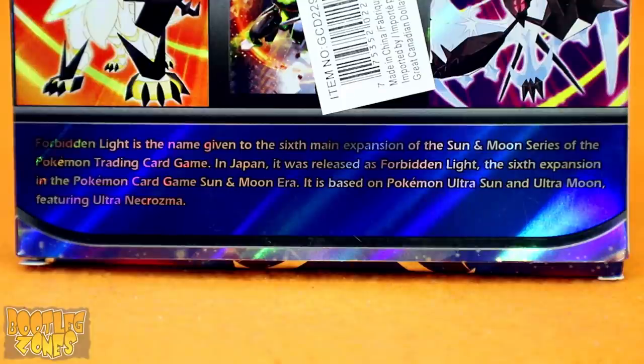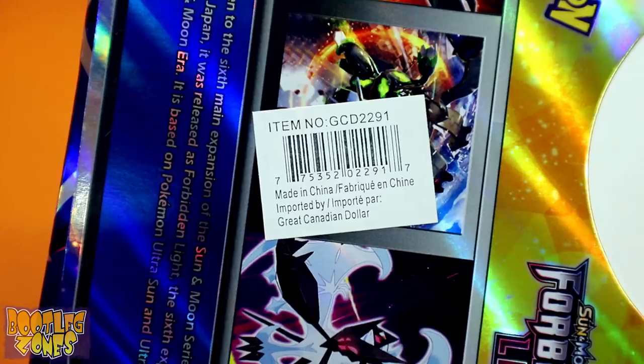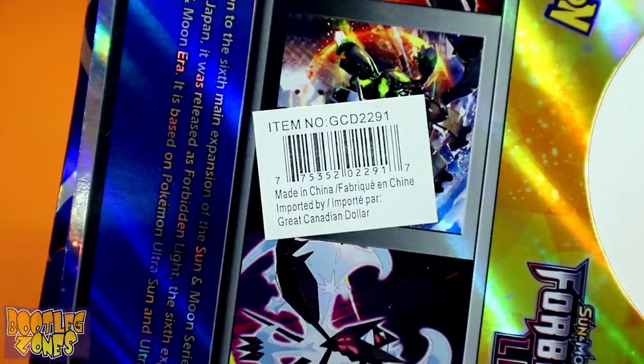Forbidden Light is the name given to the sixth main expansion of the Sun and Moon series of the Pokémon trading card game. In Japan, it was released as Forbidden Light, the sixth expansion in the Pokémon card game Sun and Moon era, based on Pokémon Ultra Sun and Ultra Moon, featuring Ultra Necrozma. On the barcode sticker, we've got the surprising label that this was made in China and imported by Great Canadian Dollar.